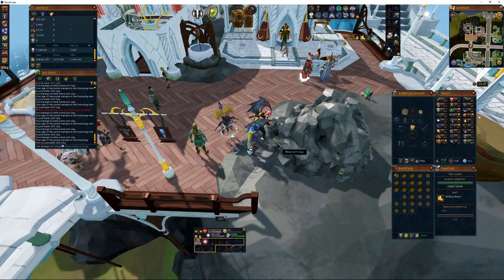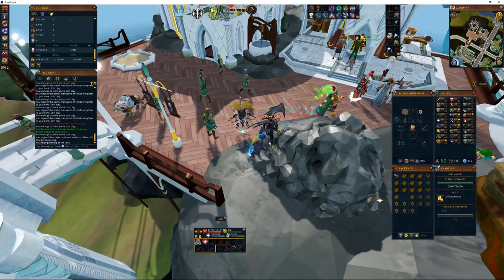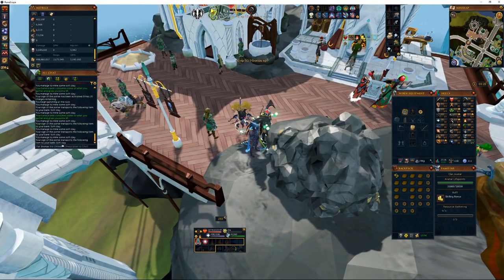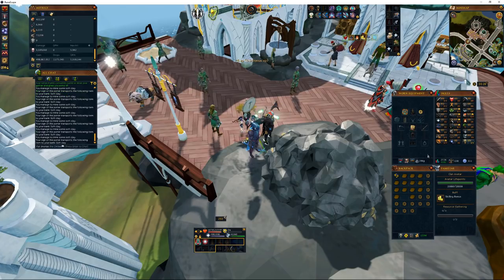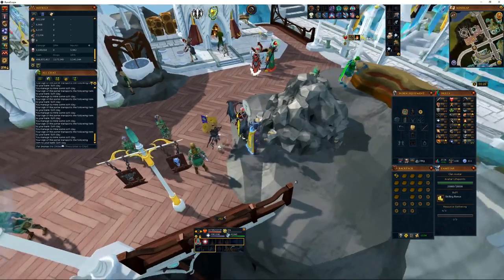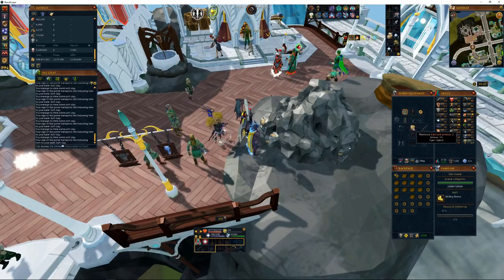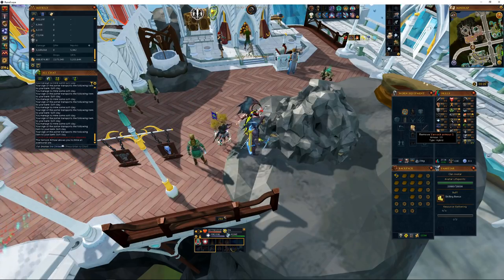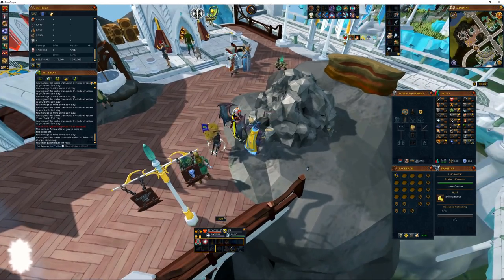If you don't have any porters, you can make them, get them for free by pickpocketing the Amlod elves — though that does require a rather high level of thieving — or get them from divine sims. The divine sim is a daily divination activity where you can get porters as well. You're going to be sitting here on these rocks grinding them, replacing the sign of porter when it goes out. You'll also want to wear at least a Varrock armour 1 or higher, which gives you the chance to get extra ores including clay, and those will be automatically sent to your bank.